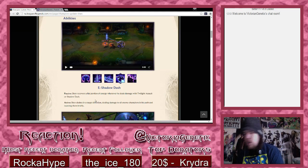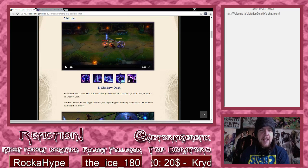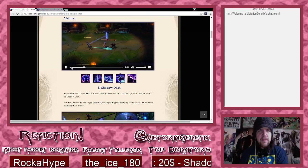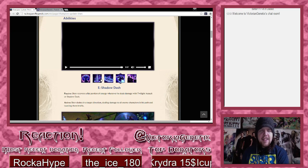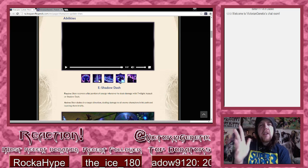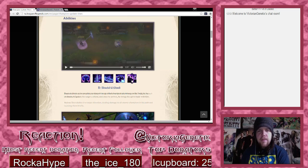Shadow Dash - Shen recovers a flat portion of energy whenever he deals damage with Twilight's Assault or Shadow Dash. He dashes in a target direction, dealing damage to all enemy champions in his path and taunting them briefly. They kept his taunt, which is amazing because that's like my favorite thing - that's Shen. When you see Shen, you think taunt. It looks a little bit nicer, flows a bit better. Right now whenever you Shen-taunt and hit somebody there's this really impactful feel, but watching that new animation it's like a really smooth motion instead.